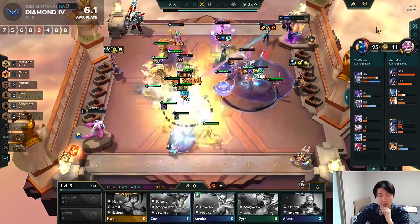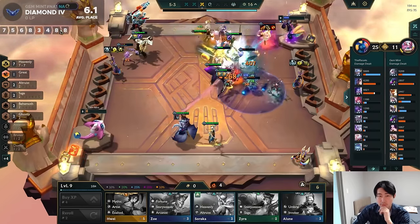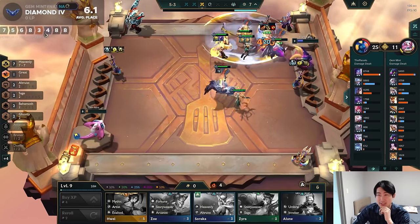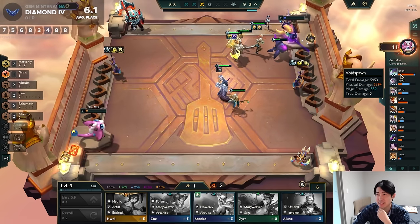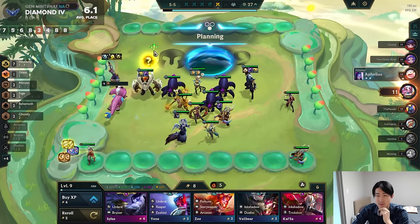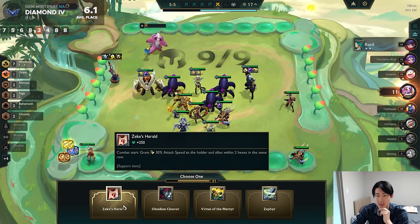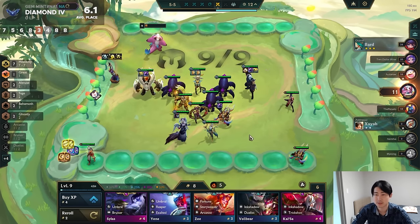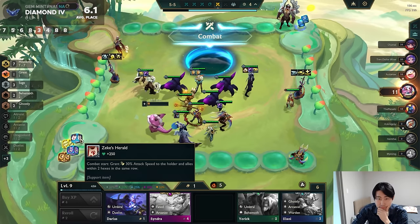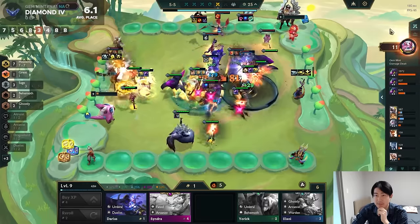No Hue — we just want Rakan, so we get the 2 Altruist buff. The Altruist buffs your whole team. Lissandra 2 got eaten up by the Void Spawns — 6000 HP Void Spawn. We got 2 more items and another Anvil — just keep making Anvils. Zeke's Herald, another Virtue. I heard Zeke's was pretty good — I think we should try Zeke's. 1.75 Attack Speed Void Spawns.